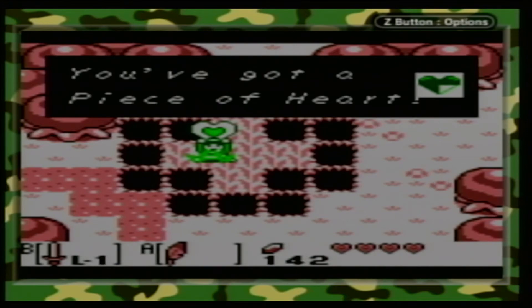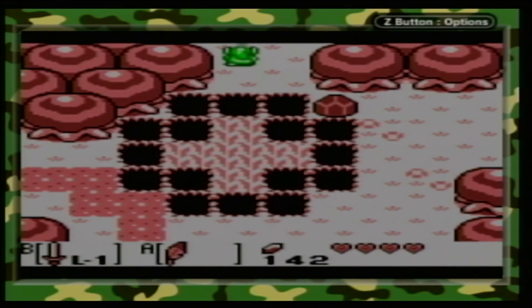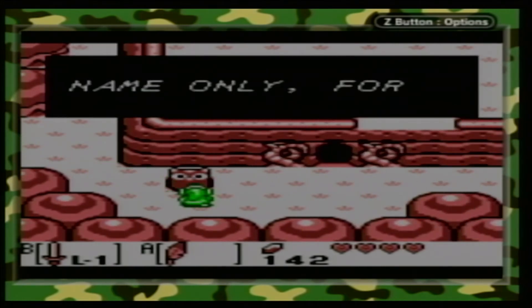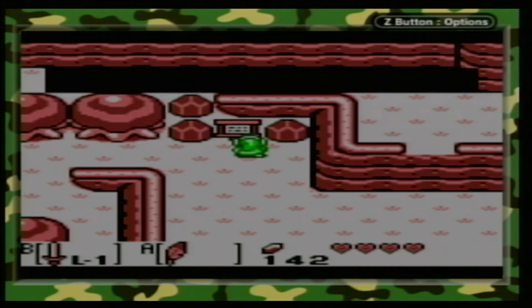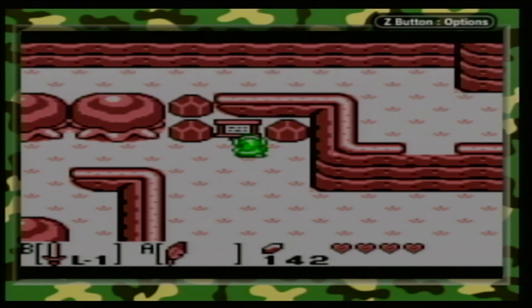You got a piece of heart! Jump up here. The Wind Fish - in name only, for it is neither. I love those owl statues. These are not actually Moblins right here - the lighter ones without fangs. They're called Pig Warriors. I think they're pretty much identical in gameplay to the Moblins, but I'm not sure. Tamaranch Mountain and Goponga Swamp.